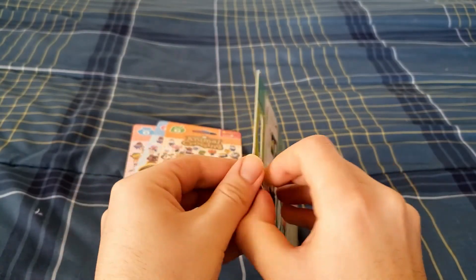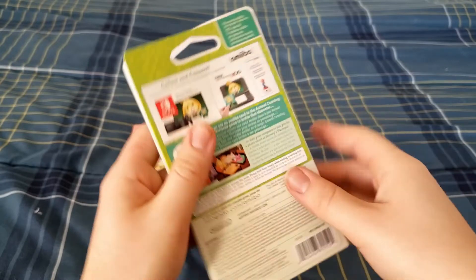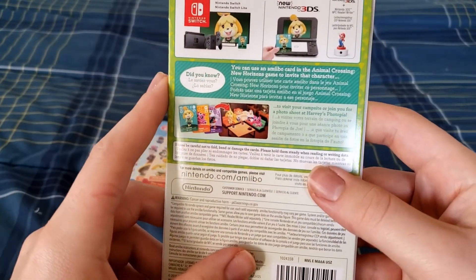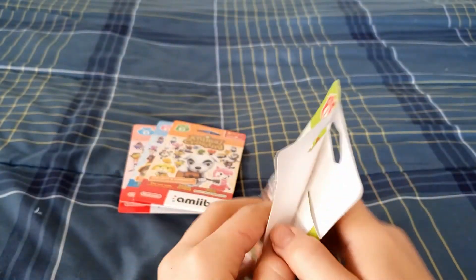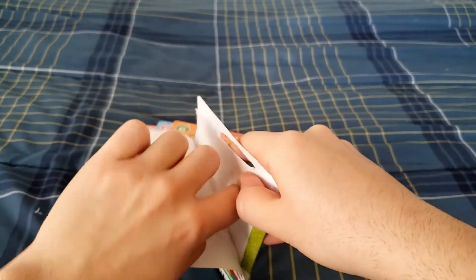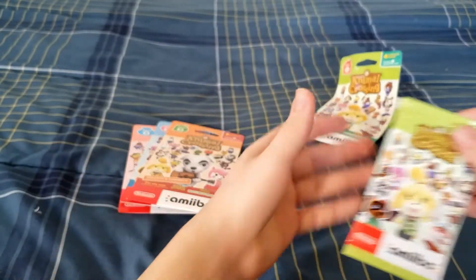I was excited when I learned that these were going to be reprinted so that people could use them in New Horizons. They even changed the packaging to include the Nintendo Switch branding and to mention Animal Crossing: New Horizons. I would have pre-ordered these from GameStop, but their pre-order sold out quickly and no other retailers seemed to be selling them, so I just had to order them directly from Nintendo's website.